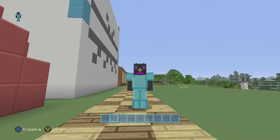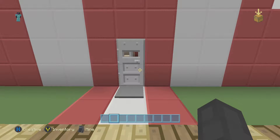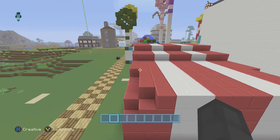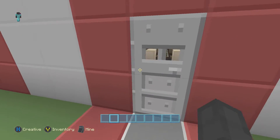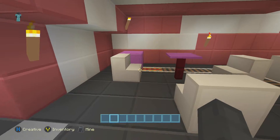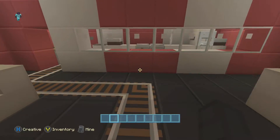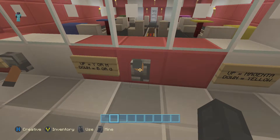Hey guys, slack zero three here, welcome back to my Stampy's World remake - I guess you could call it my progress video. Here's my build of Stampy's Snacks on Tracks restaurant. Everything in here does work, the redstone works. These tracks you can switch back and forth - let me go to a little demonstration for you.